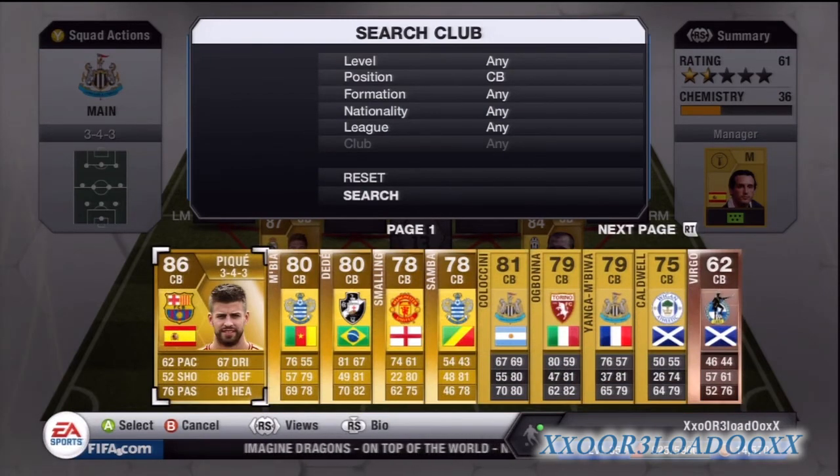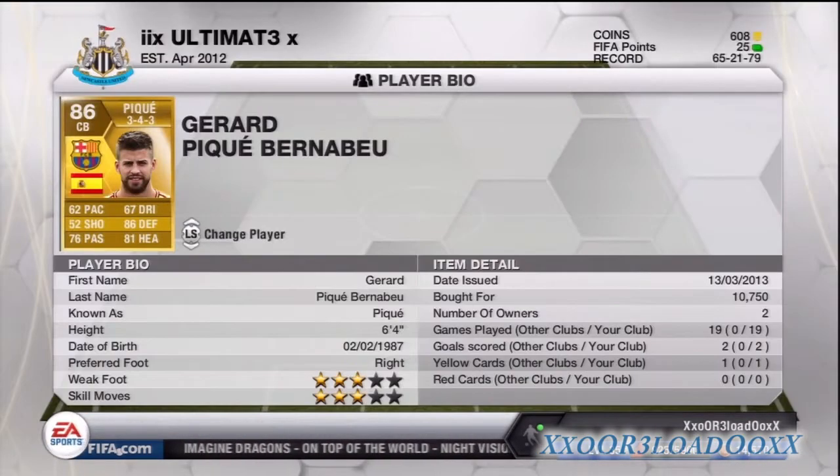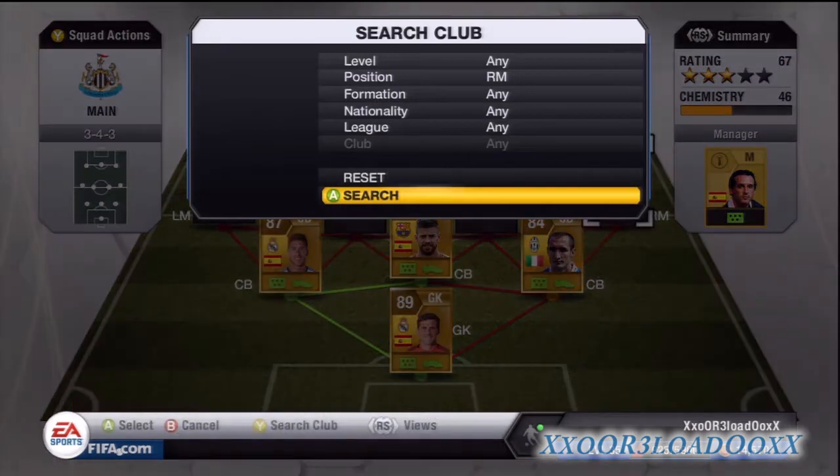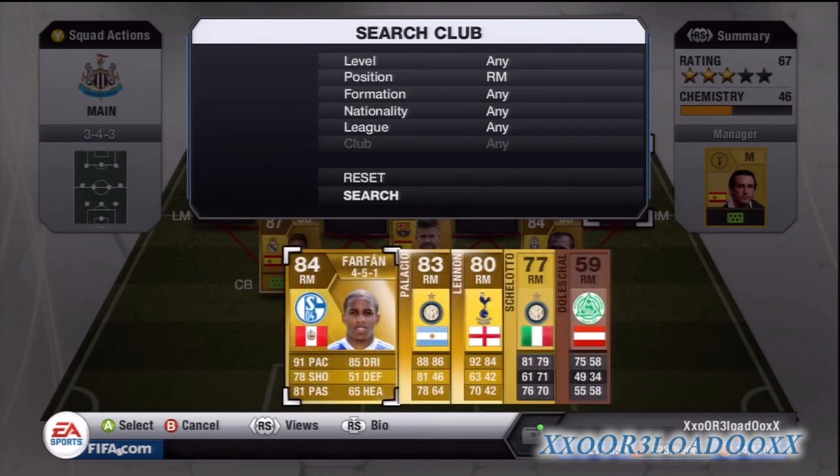Right in the middle we have Gerard Piqué. I know I said pace, defending, and heading are the key stats, but this guy does not feel like he's got 62 pace — he feels like at least 72. He's a real good defender, just throws himself in the way of the ball. He's got three-star skills and three-star weak foot, which is quite good for a defender.